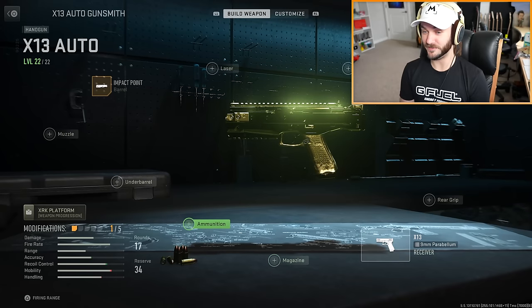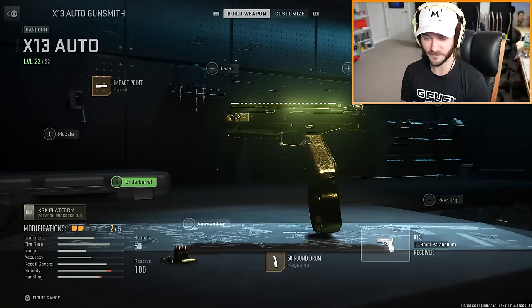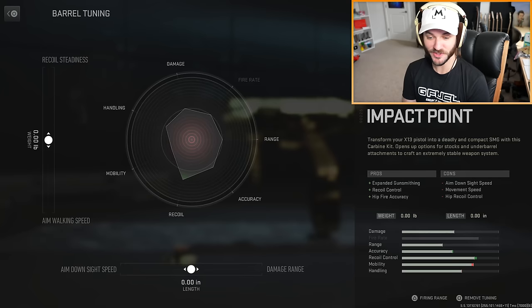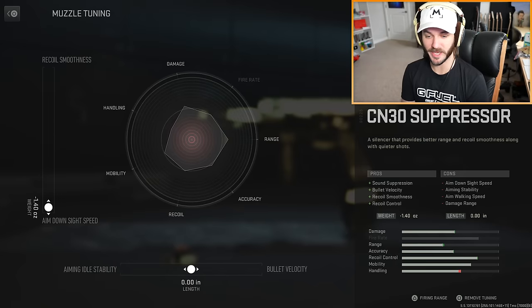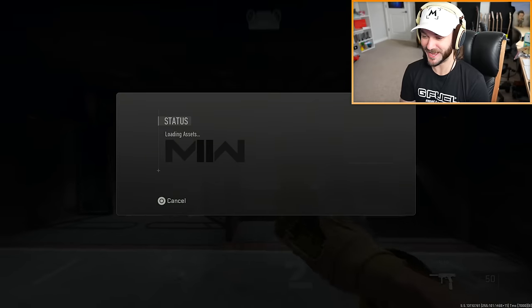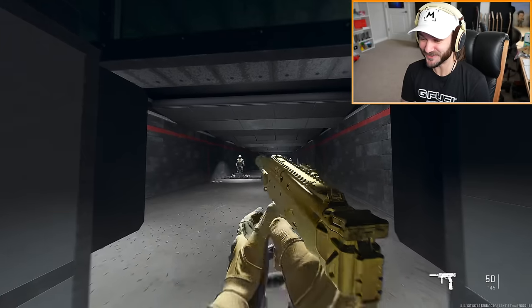The big trade-off is that you lose some mobility. Akimbo is not an option, which would be crazy. I'm definitely going with the 50-round drum mag because this is going to be insane. For under barrel, I'll go with the Pineapple grip. We can tune all the attachments - I'll up the recoil steadiness all the way and the damage range. Throwing on a suppressor, going with the recoil smoothness tune, and adding the FJX Diode 70 laser. Testing it in the firing range - it's super accurate but a little bit slower.